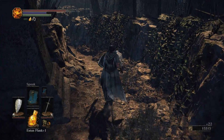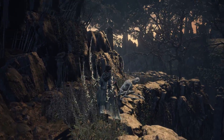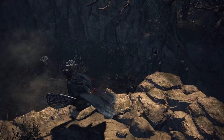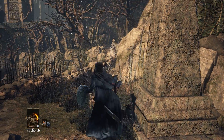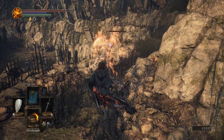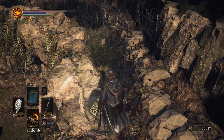Now just follow this left path up and around some of these hollows. This one that I run past, I should have killed because he is one of the few that can actually turn into a much more dangerous creature — half hollow, half leech dog that just pops out of its chest. It's one of the most grotesque creatures in all of Dark Souls 3, something I would almost expect to see in Bloodborne.